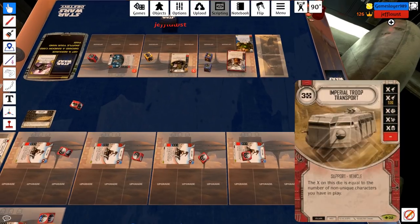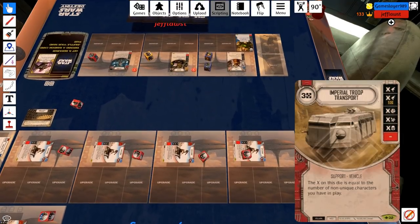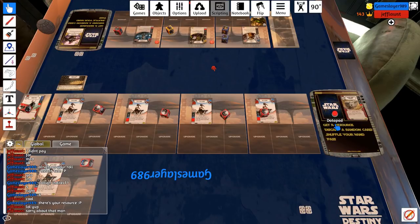I lost a Troop Transport — Troop Transport is very vital to this deck against a mill deck, because this would effectively be a 5 every time. That is a Launch Bay every time, for only 3. I need those badly against a mill deck, and unfortunately I just lost them.